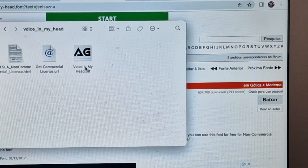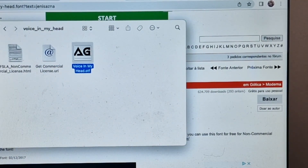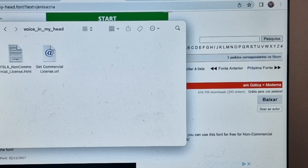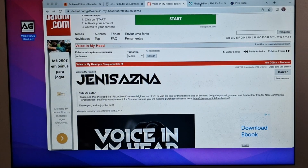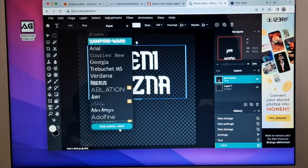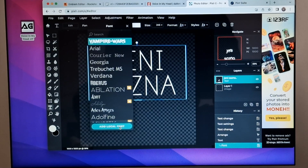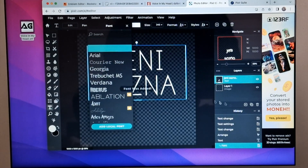Now it will be downloaded as an OTF file. Just move it to your desktop so it will be easy for you to find. Now go to that previous website, go to Fonts, and then click on Add Local Font. After adding the font, you will find that font there.